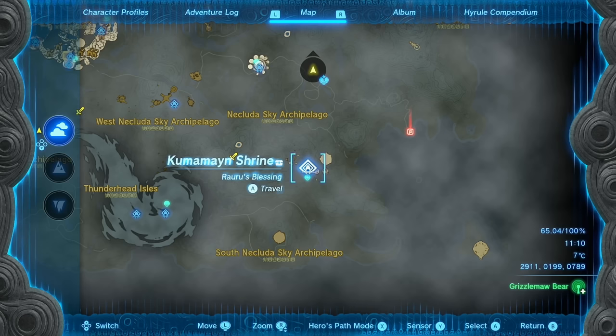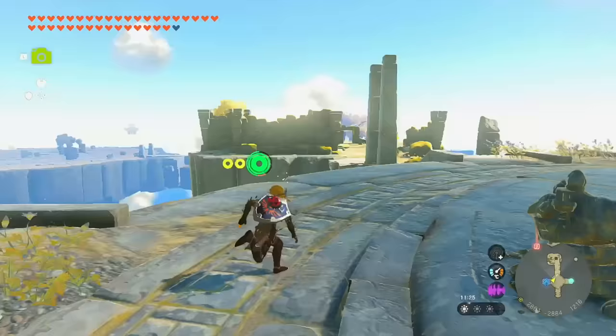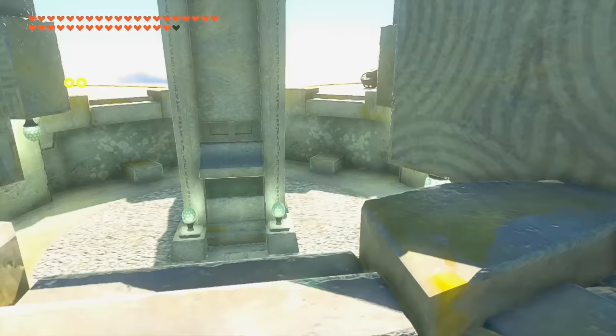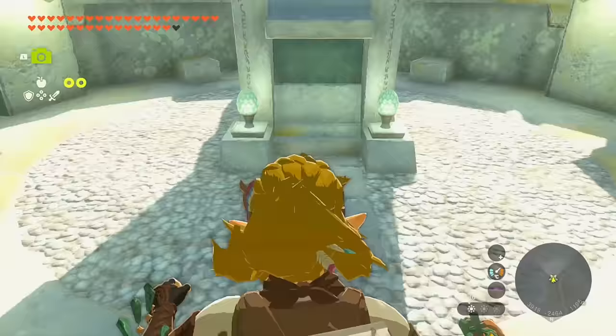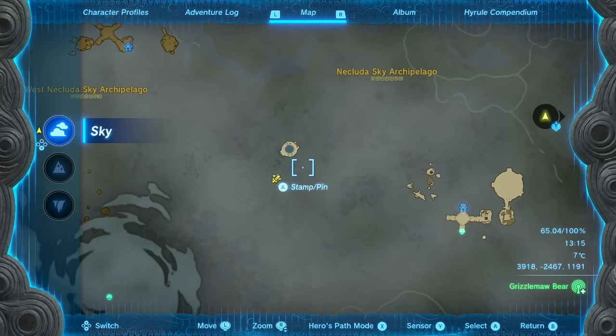Our next one is in the Clueda Sky Archipelago — heading from the Kuma Mine Shrine. This one is pretty much eye-level with me. From the construct platform I'll build a machine to head over — that took just a little over five full batteries to get here. I'm pretty sure this one's a faller — yep, falls right down to Lurland Village. Got it.